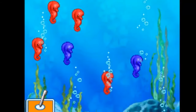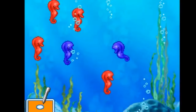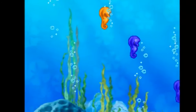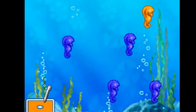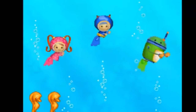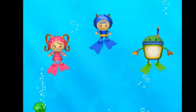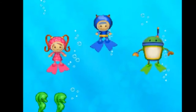Let's get the seahorses into groups. We can sort them by color. I'll say a color. Tap all the seahorses of that color. Blue! Blue! Blue! Great gizmos! Orange! Orange! Green! Green! Green! Green! Green!